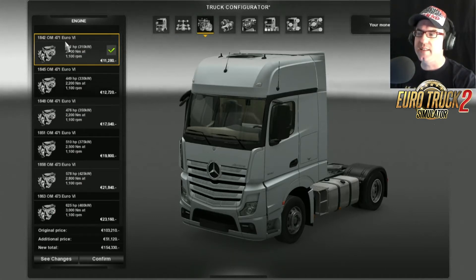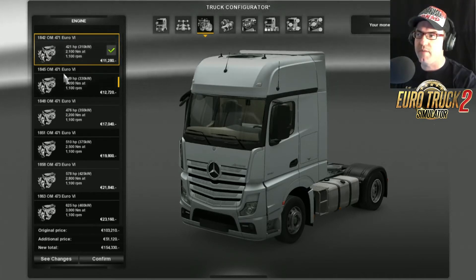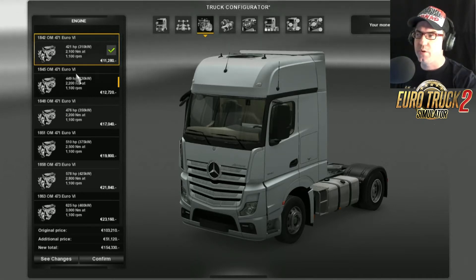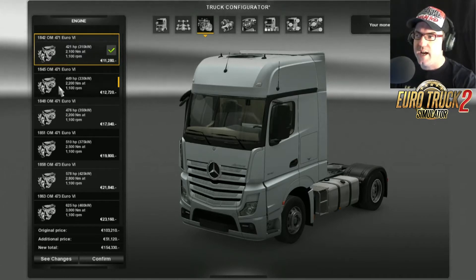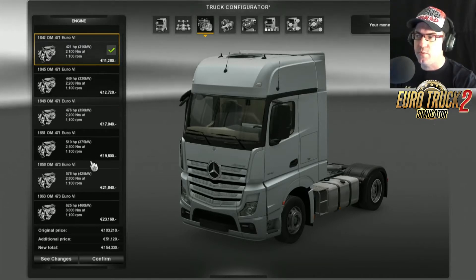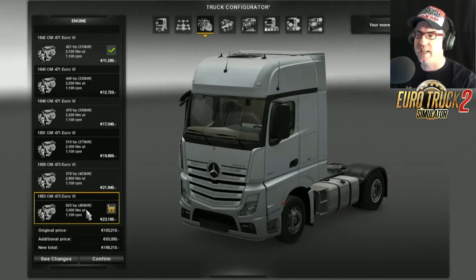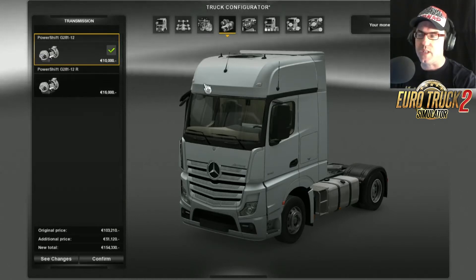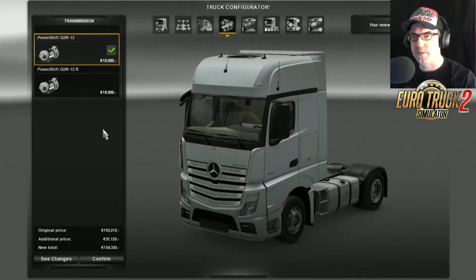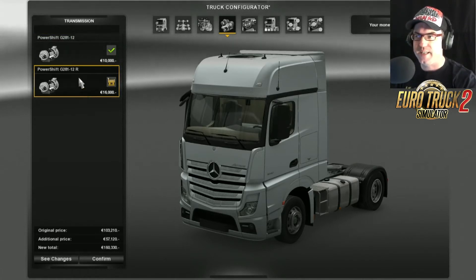The engines here are the actual Euro 6 — the 184SOM471 Euro 6 — ranging all the way from 421hp to 625hp. That's a pretty nice size engine. I'm just going to leave it on the 421. For the gearbox, we only get one choice: the 12-speed and the 12-speed retarder is all we get.